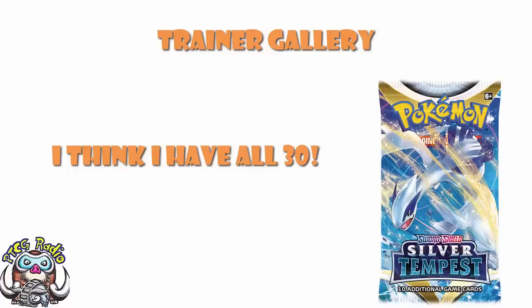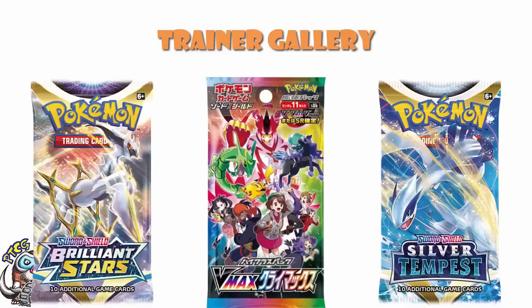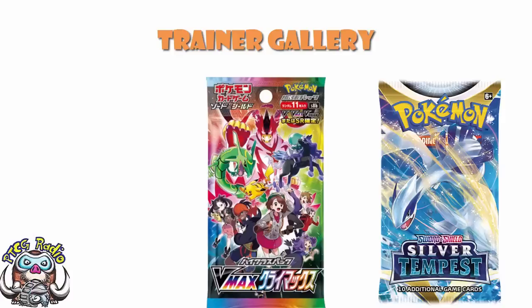A lot of the Trainer Gallery is coming around from VMAX Climax. That was a set over in Japan that really brought in those character rares and character super rares, and there were basically a whole bunch of secret rare cards that we just didn't get. But we got a few of them in Brilliant Stars, then a few in Astral Radiance, and then we're going to be getting a few of them in Lost Origin, and then there's a few left over.